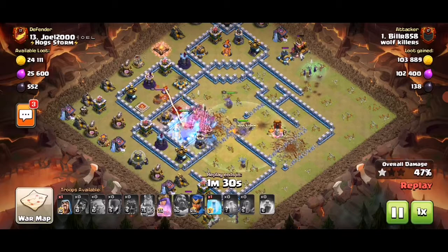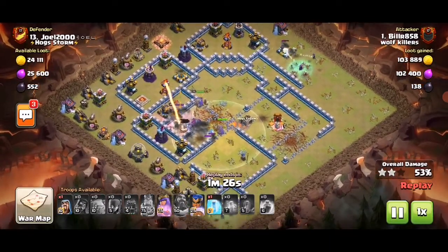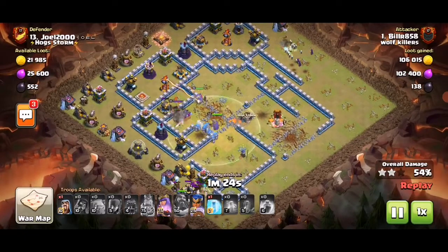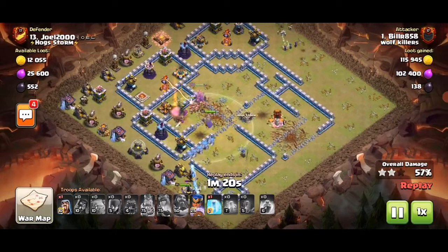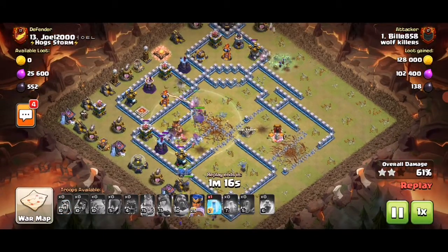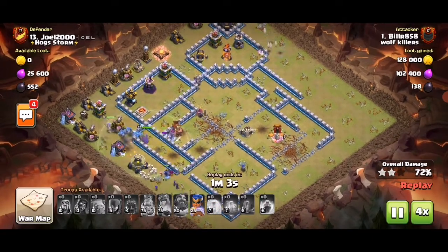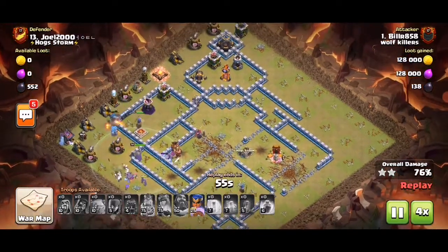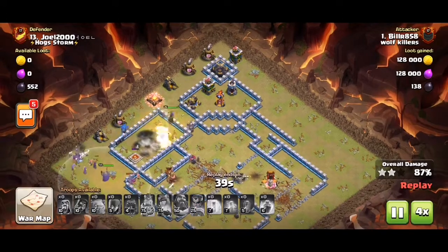The inferno was being frozen. The freeze was a bit early — wasn't the best — because you need the freeze to protect the RC. But whatever, there's a bomb tower guarding that inferno, so the witches didn't survive.